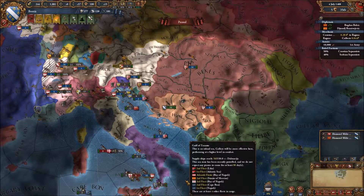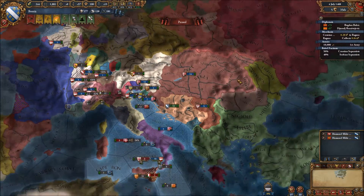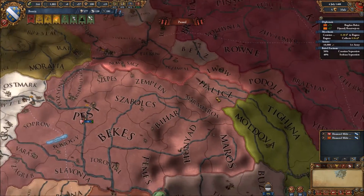Hello everybody, and welcome back to Europa Universalis IV, playing as Bosnia. We left off last episode having supported our Hungarian allies in a war against Poland, which they won, claiming a new piece of territory for Hungary.